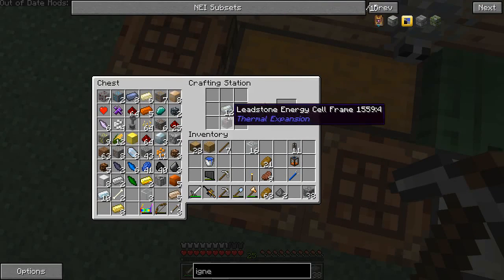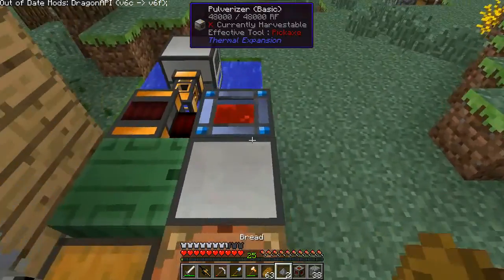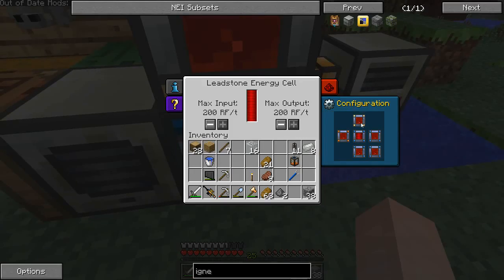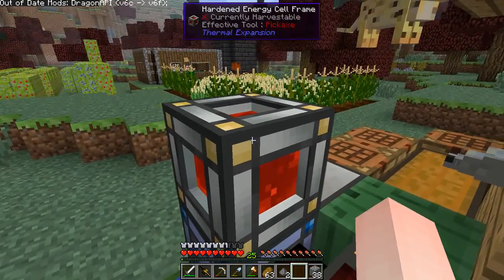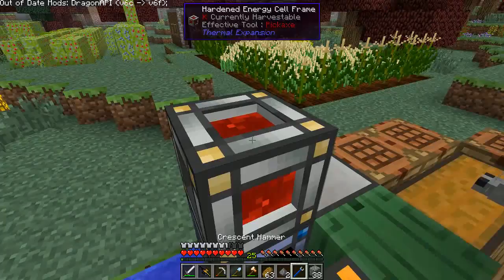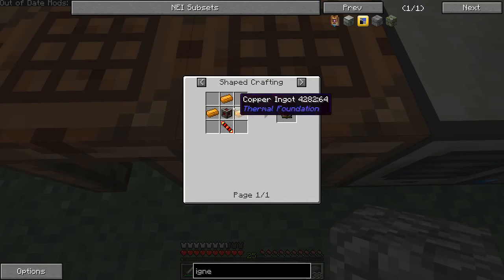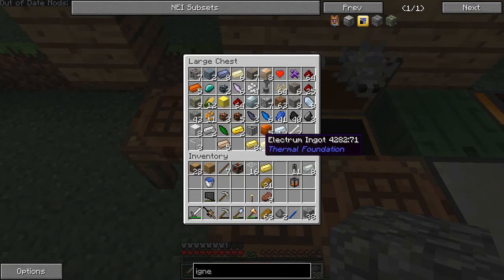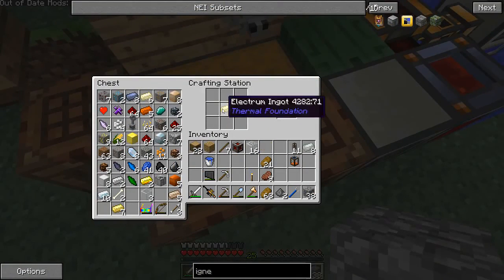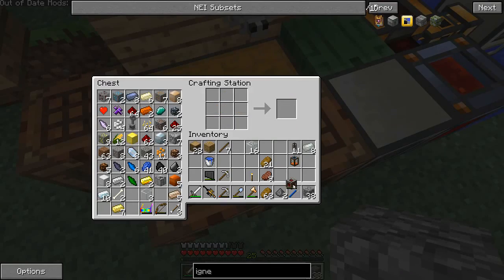I was gonna upgrade the energy cell — why not? Boom, yes! We definitely need this. I'll stick it up here, set this to output up there. This is an energy cell frame. Three copper and a redstone thing with electron. There we go, I need one of these — three copper — and I can stick that on here. There we go, that's how you do it.